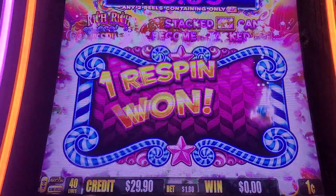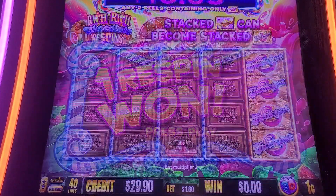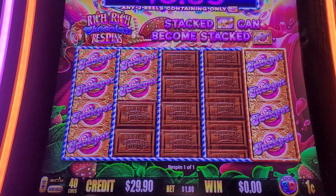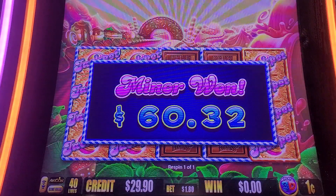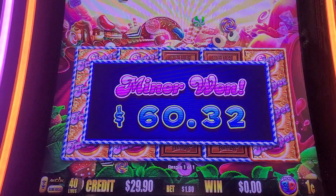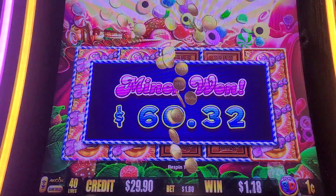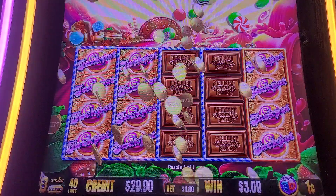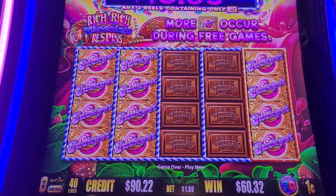A little respin — I was hoping I could press the screen. Two more. That's 60 bucks, we'll take that. I already like this one better because it gives you a respin option. The original one we played doesn't do that. Not bad. So we went in for $50, we're up to $90.22.